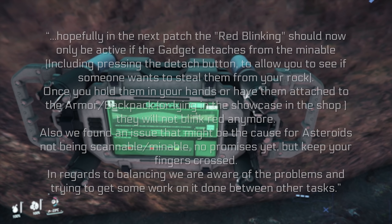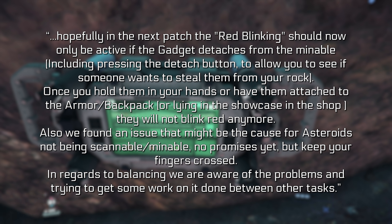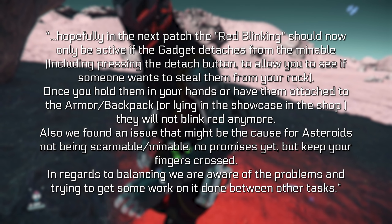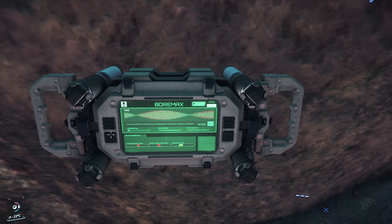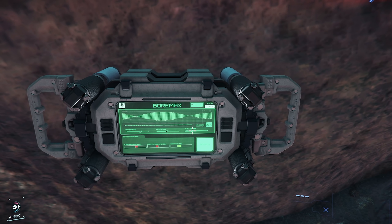I wanted to read the dev response here. Hopefully in the next patch, the red blinking should now only be active if the gadget detaches from a mineable, including pressing the detach button, to allow you to see if someone wants to steal them from your rock. Once you hold them in your hands, have them attached to armor or backpack, or lying in the showcase in the shop, they will not blink red anymore. Also, they found an issue that might cause asteroids to not be scannable and mineable — no promises yet, but keep your fingers crossed. In regards to balancing, they are aware of the problems and are trying to get some work done between other tasks.